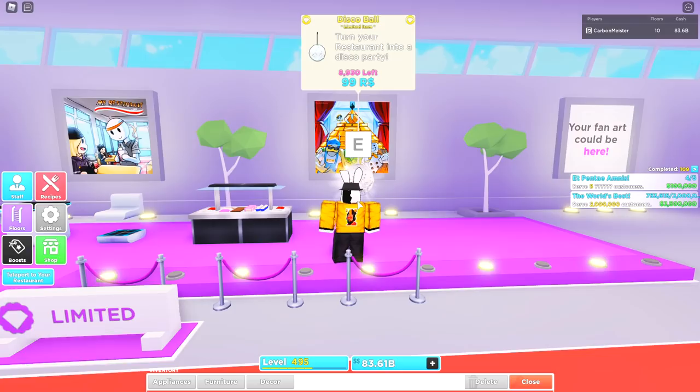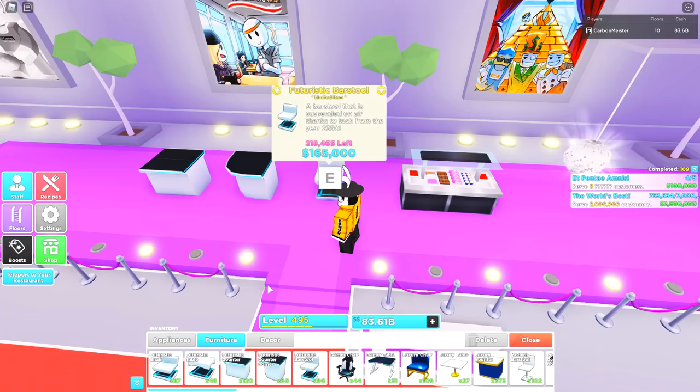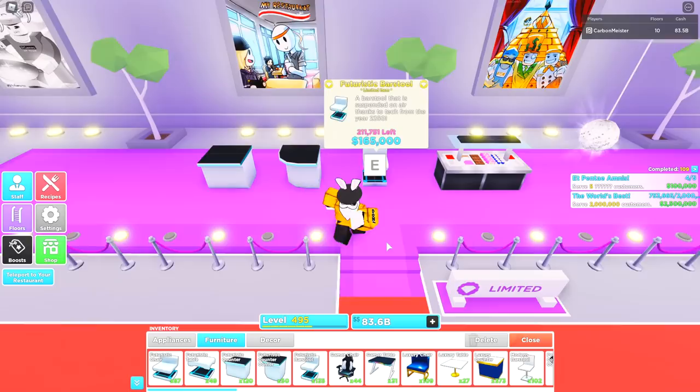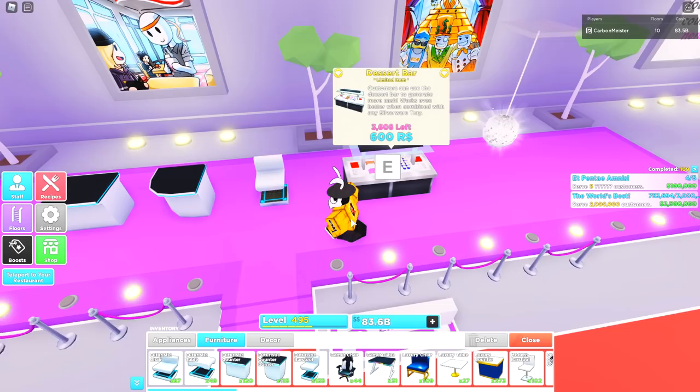The disco ball seems to be selling pretty decently — it's only 99 Robux after all. Right now I'm sitting at 120 futuristic counters, 50 corners, and 80 bar stools. I feel like that's a good number. I'll push the bar stools to maybe 100 — I'm not the type to buy thousands of these, I just like having a decent amount just in case. We'll stop at 135 and get the corners to 100 as well.